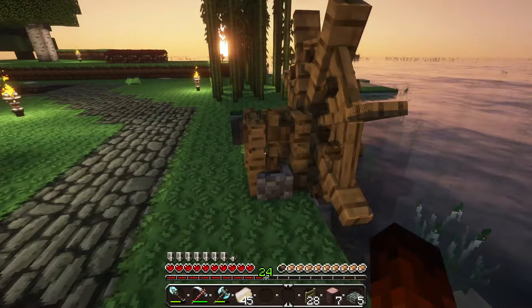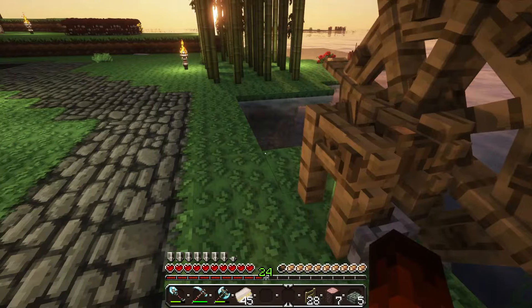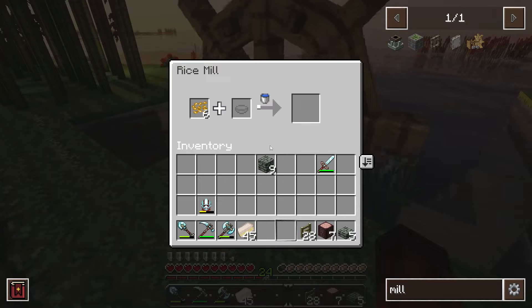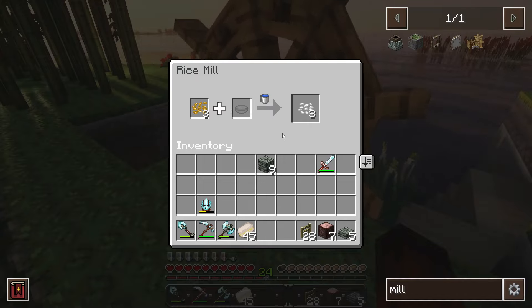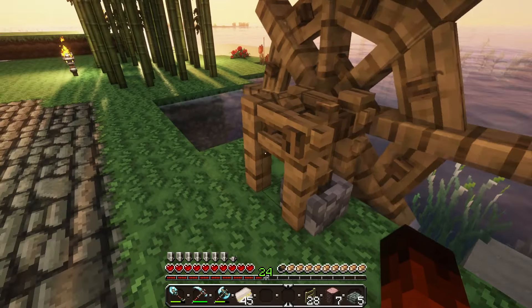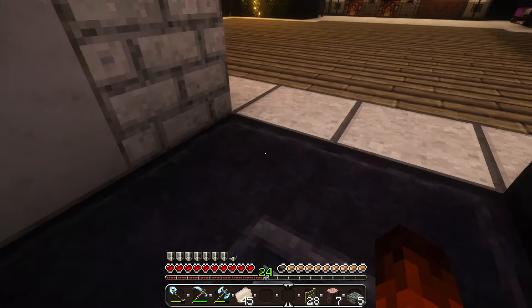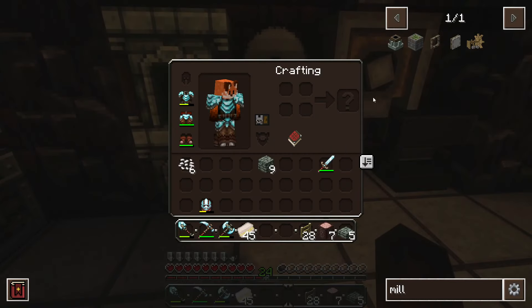There we go. And this should just automatically start turning. So now when we come into this, we're going to take our rice — let me go ahead and grind that. So paddy rice into rice grains, which we could just use bone meal to grow a whole bunch of grass and pull the rice from that as well. But now this is going to take our rice grains, de-husk them, and give us uncooked rice. Let's take these and head back downstairs.